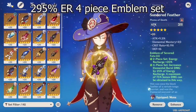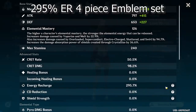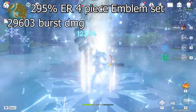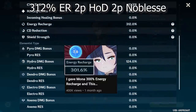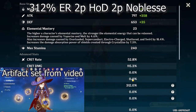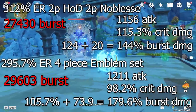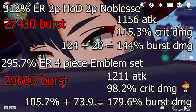The first set we're comparing, as you can see on screen, is my 295% energy recharge four-piece Emblem set. I didn't manage to hit 300% but we did get a good 1-to-2 ratio on crit rate and crit damage. The first burst damage number we see is about 29,603. Then on our next set — two-piece Heart of Depth, two-piece Noblesse — this is my 312% energy recharge Mona. In my most popular video it was about 301% without a two-piece Heart of Depth, but I've bettered that set, though we're only getting 27,430 on our burst.